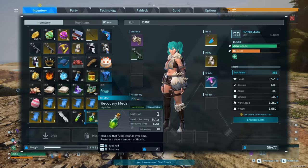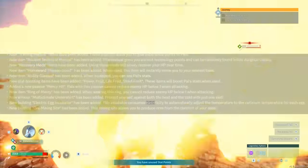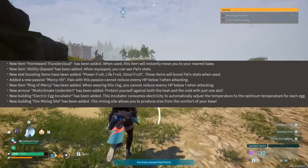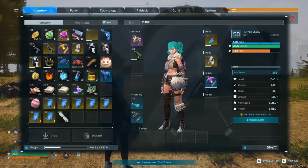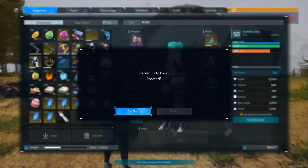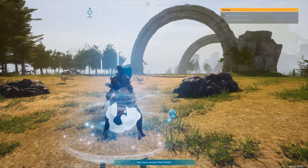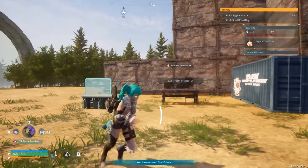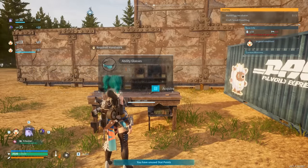Next up, the developers mention: new item homeward thundercloud has been added; when used, this item will instantly move you to your nearest base. This item is pretty cool — you get the whole effect, it kind of pops out like a nimbus cloud of some sort. Let me know what you think about it. I think it's pretty cool to have an item like this when you need to just get back to your base instantly. I'm sure I'll find myself using this quite often because it's easy to get yourself in a very sticky situation.